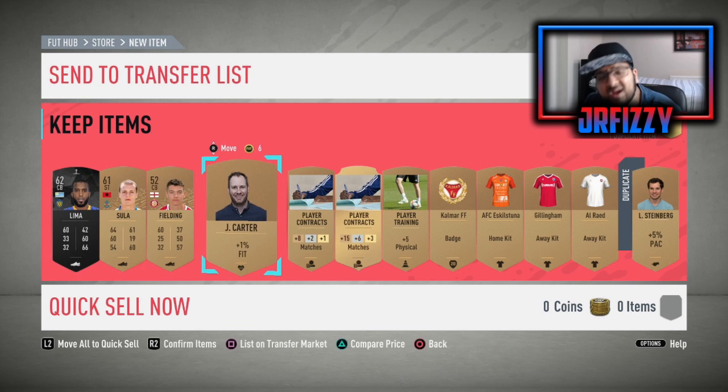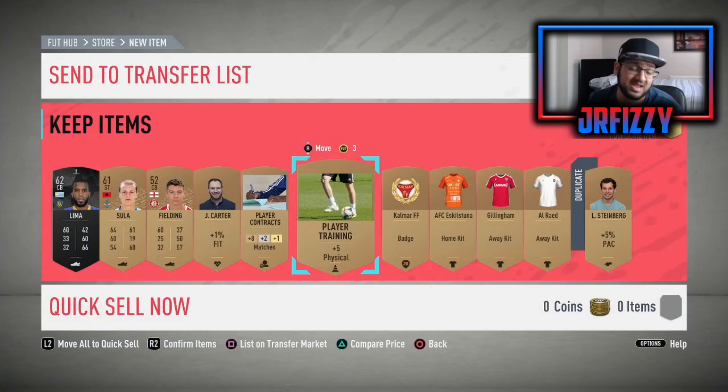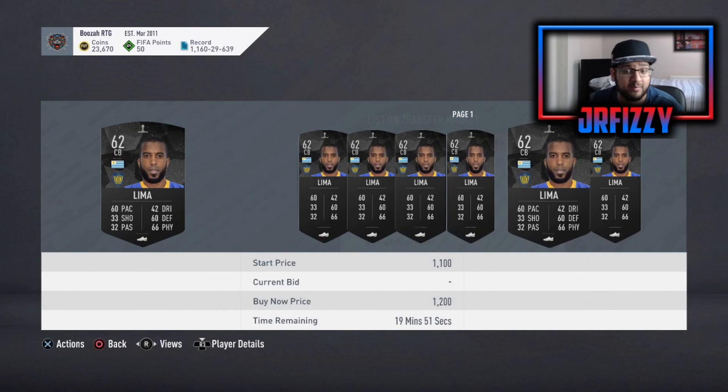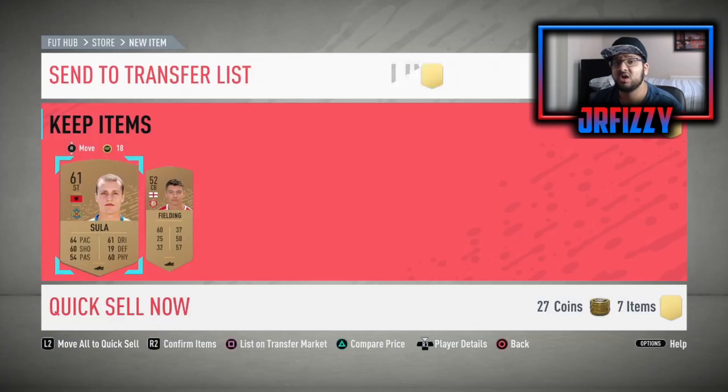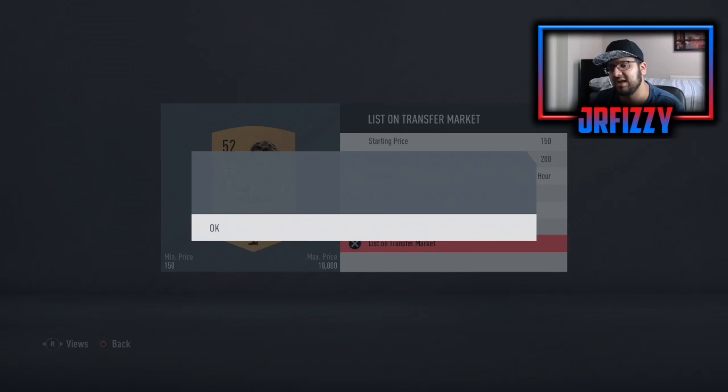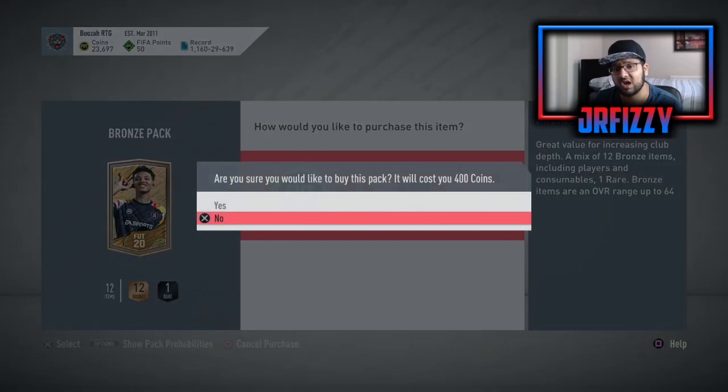A quick disclaimer — a lot of people always ask, is this long? Yes, this is a grind. It is very hard at the beginning. You will see a lot of people give up with this method right at the start, thinking it doesn't work. When you open bronze packs, the main aim is not to get instant coins straight away. The main aim is to build up your coin balance slowly whilst building up players in your club.